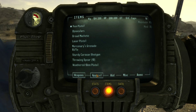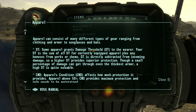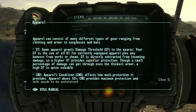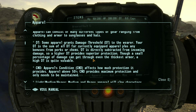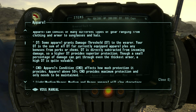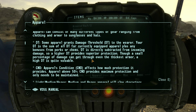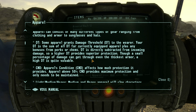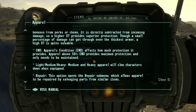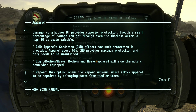What should we equip? Keep our pistol equipped. Apparel can consist of many different types of gear ranging from clothing and armor to sunglasses and hats. Some apparel grants Damage Threshold (DT) to the wearer. Your DT is the sum of all DT for currently equipped apparel plus any bonuses from perks or chems. DT is directly subtracted from incoming damage, so a higher DT provides superior protection, though a small percentage of damage can get through even the thickest armor.